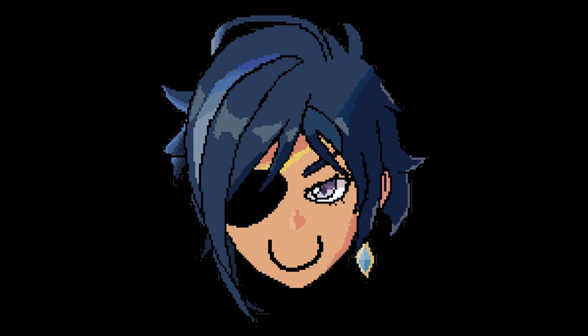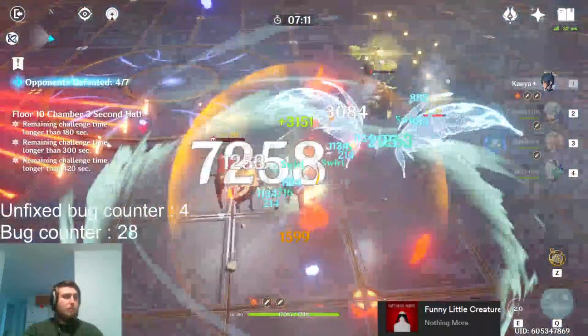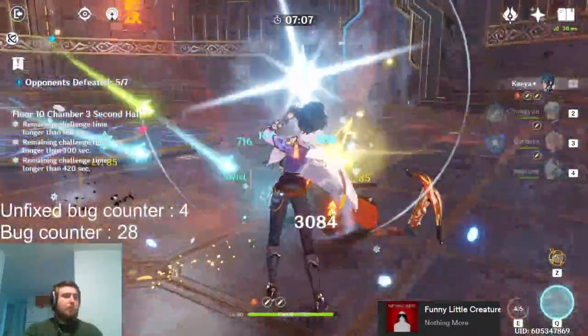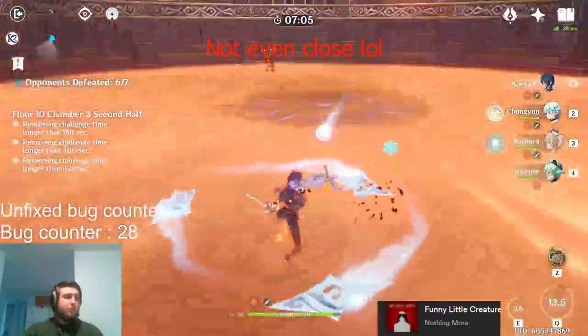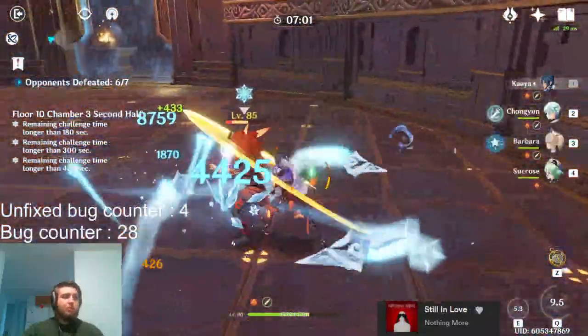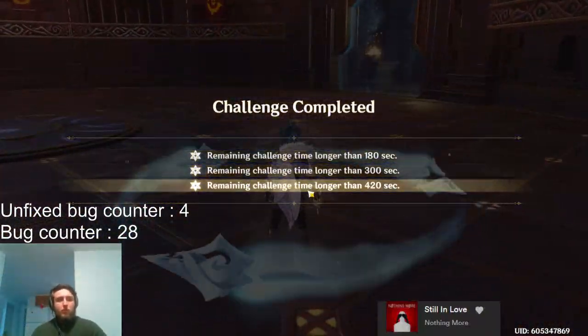Since the main DPS I usually use is Pyro, I actually had a lot of trouble with Abyss Floor 10 and getting 9 stars on it. However, the first time I used Kaeya I just got the 9 stars first try — well, technically it took me about an hour, but that's just because I had the wrong weapon on and it was only level 50, so we don't talk about that.